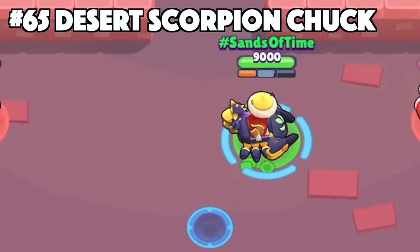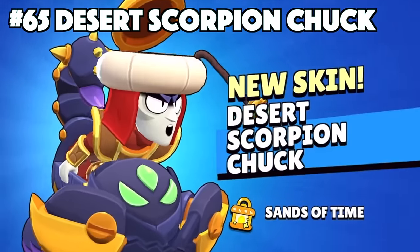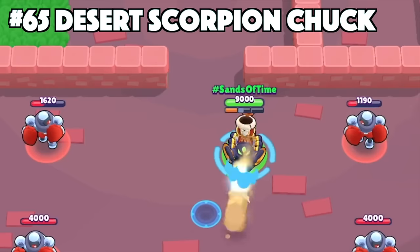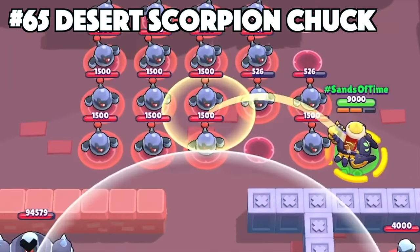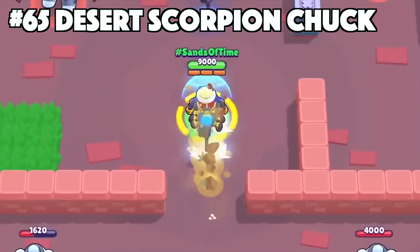Chuck's best skin is Desert Scorpion Chuck. Even though Desert Scorpion Chuck has not been released yet, there is no doubt that this skin is going to be better than Inferno Chuck. This is going to be a legendary skin with all of the aspects — custom effects, animations, voice, texture, a custom takedown, and all the cosmetics to go with it. You can't get it any better than that.